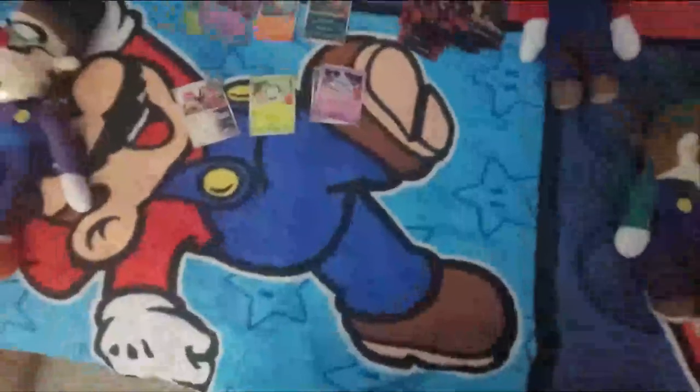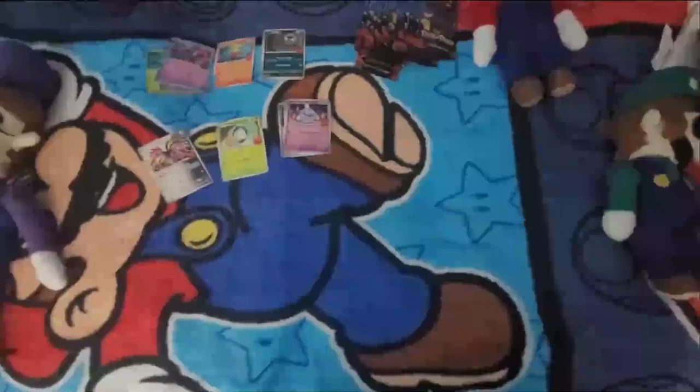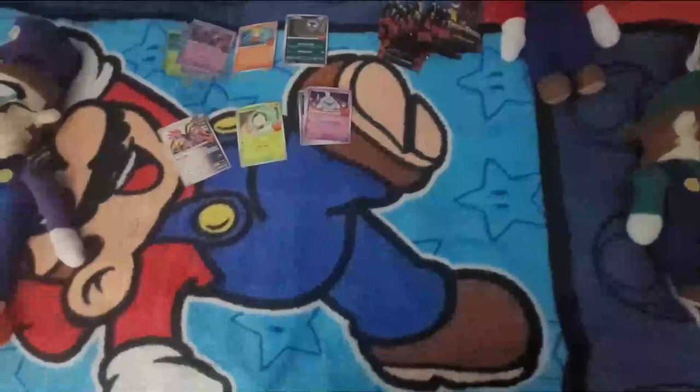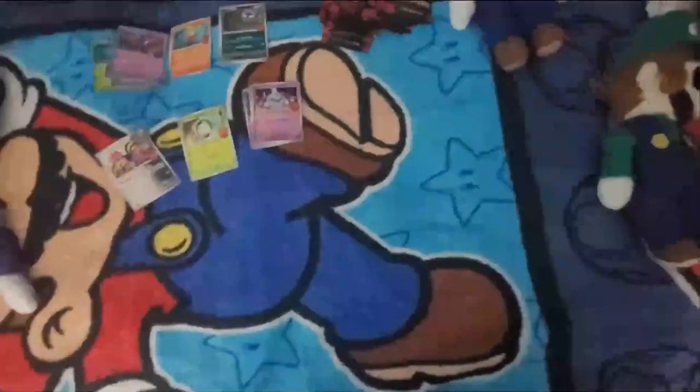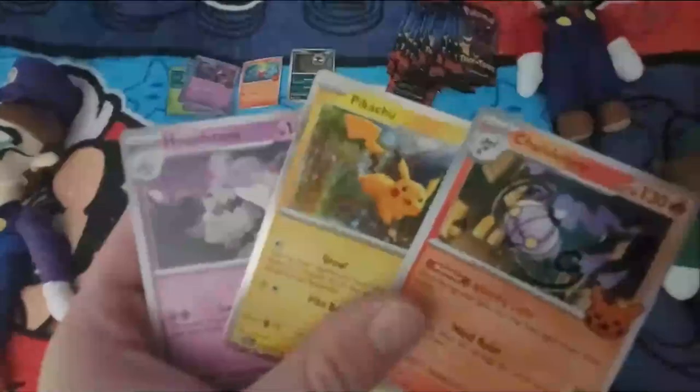We have a lot of Pokemon cards to open up and I've got one hand holding the camera. Let's see what other Paradox Pokemon we can get — we'll get ourselves Chandelure, Pikachu, and Houndstone. Alright, another evolution line completed!